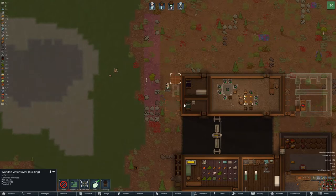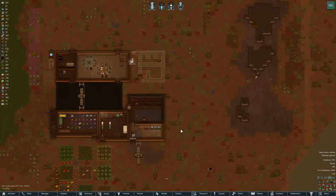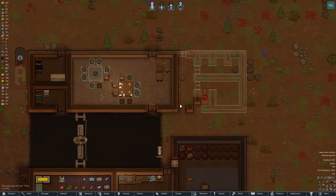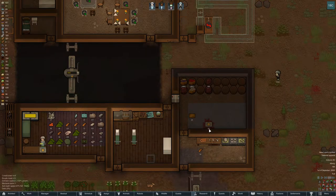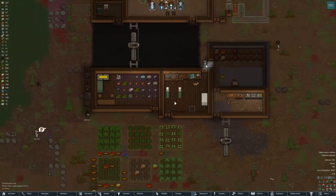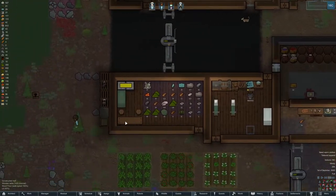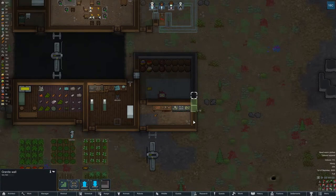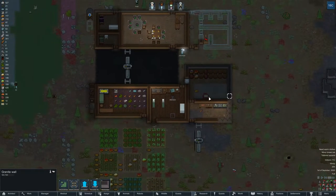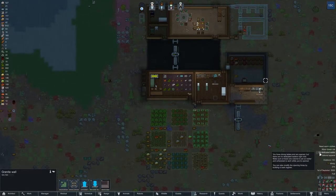Water well, water tower - nice. We're getting some repairs done. How much granite do I have? 39. So let's go ahead and continue this - 25, five. And then I'll get more wood to put it to other things.